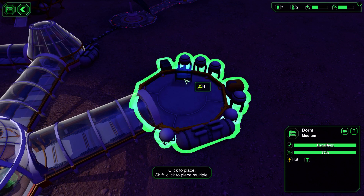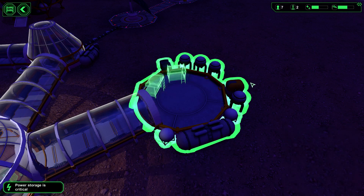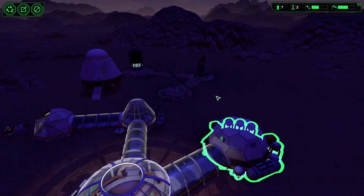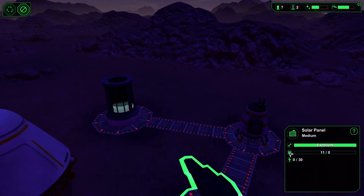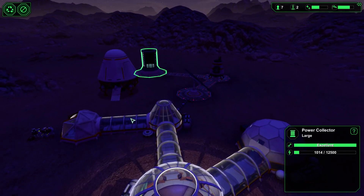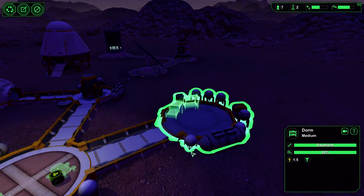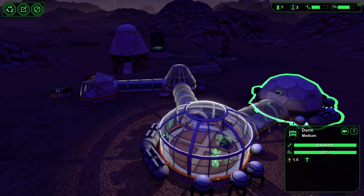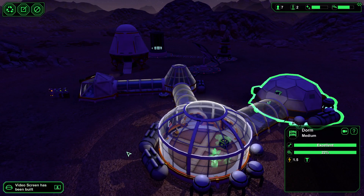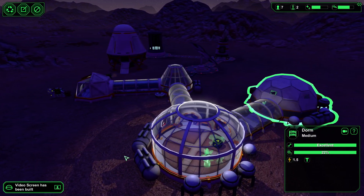The dorm can be modified too — let's get some bunk beds in here. Power storage is critical, that's not good. The sun's coming back up so we'll be fine, but you've got to keep an eye on that. Hopefully they make those beds soon. The widescreen has been built — priorities! No one built the food table but they built the widescreen.